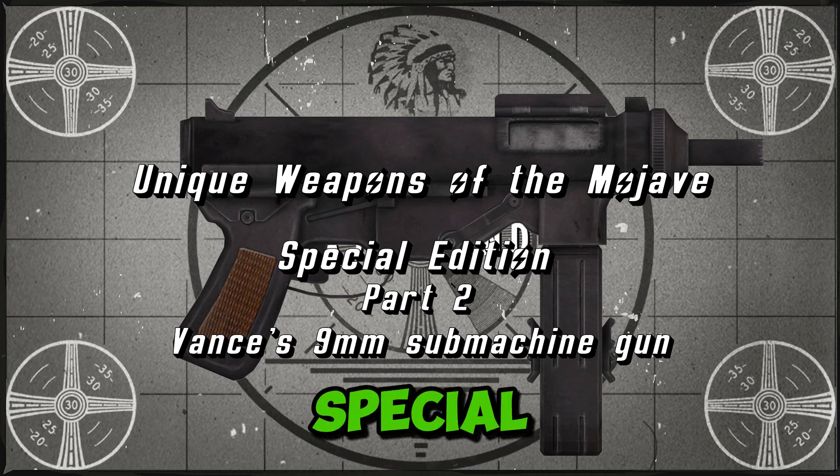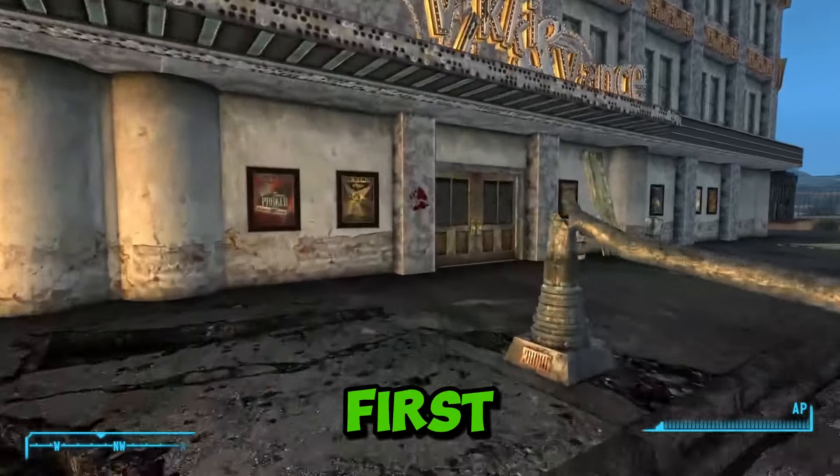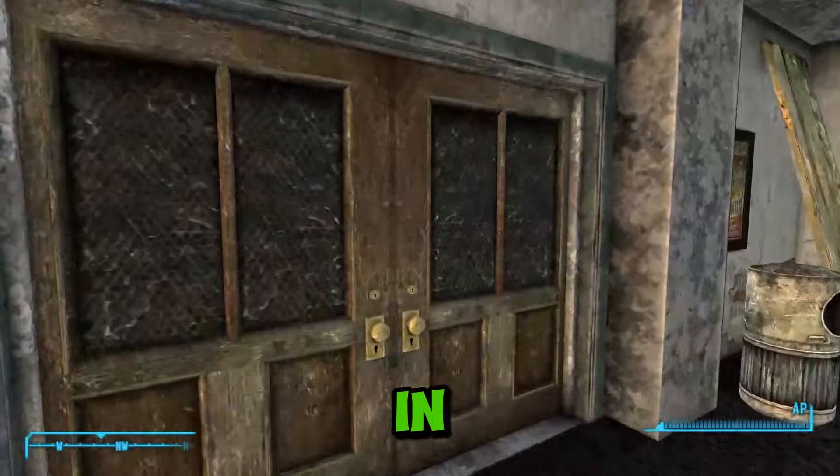Unique Weapons of the Mojave, Special Edition, Part 2: Vance's 9mm submachine gun. To get the submachine gun, you'll first need to start off at Vickie and Vance Casino in Prim.